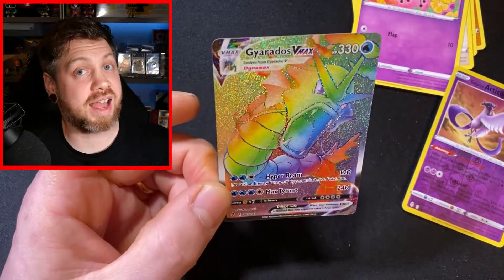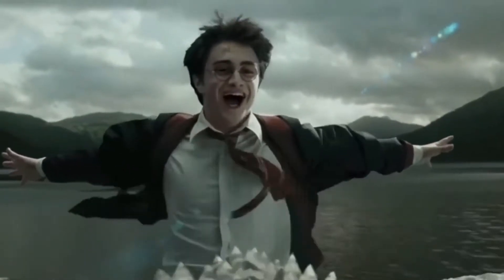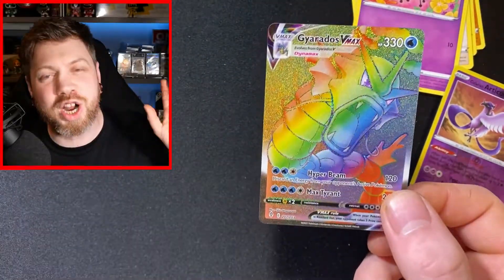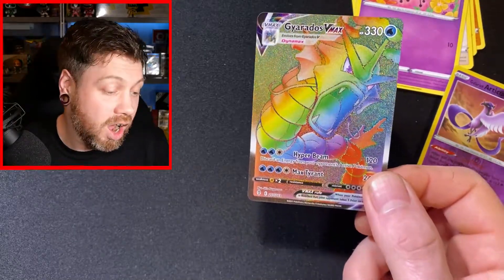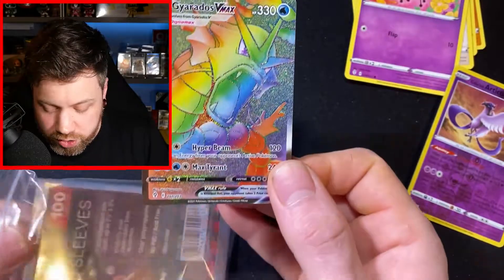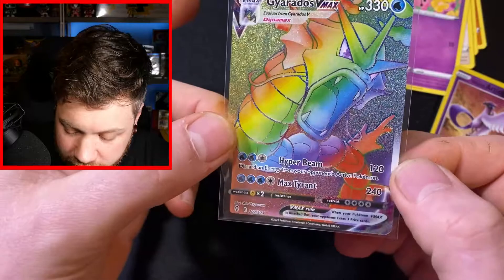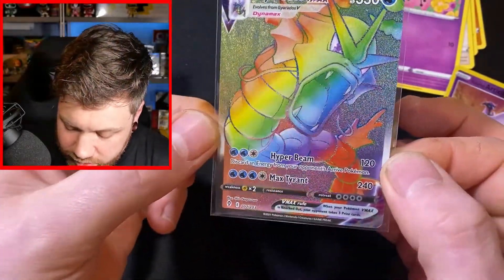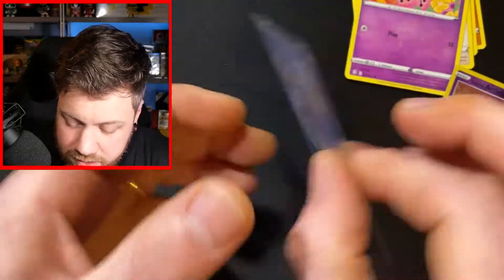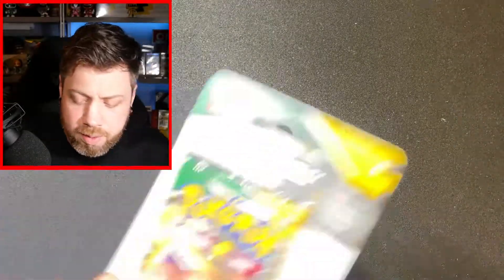That is first pack magic — we haven't had that in a while, have we? Oh my god. So this is actually one of the chases of the set for me. I'm going to quickly get a sleeve so we can sleeve this up. Oh my gosh, this is amazing. We have got the Rainbow Secret Rare Gyarados. Centering is alright on the back — it's fine. But anyway, we are starting off with some fire. I am so happy about that.